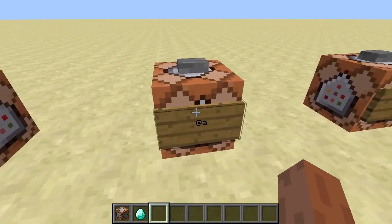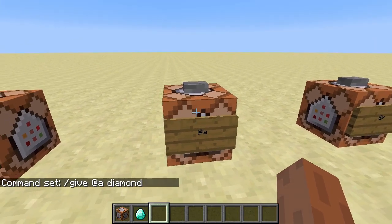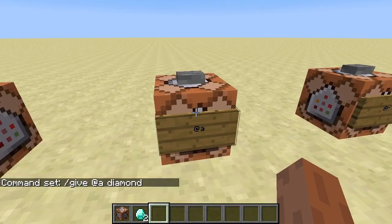Next, we have the @a selector, and if we use this, it'll give all players in that game the item. So if I hit this, I get another diamond, because I'm the only player here, and it gives all players the item.